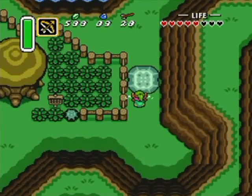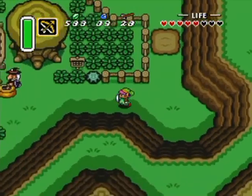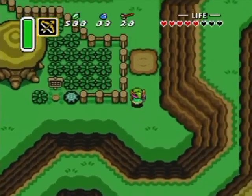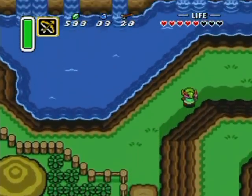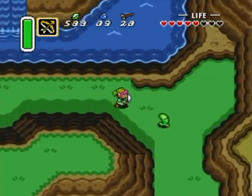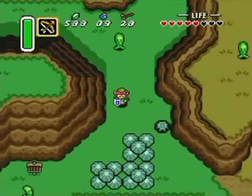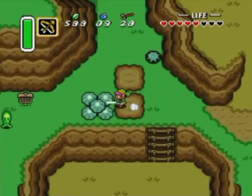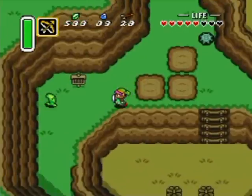Anyway, this is the rock I'm talking about here. The Waterfall of Wishing is just ahead — that's the place we are going to. While we can't swim, we will be able to make it to the waterfall with a couple of little tricks here and there. You can shortcut like this, but it's not really necessary.